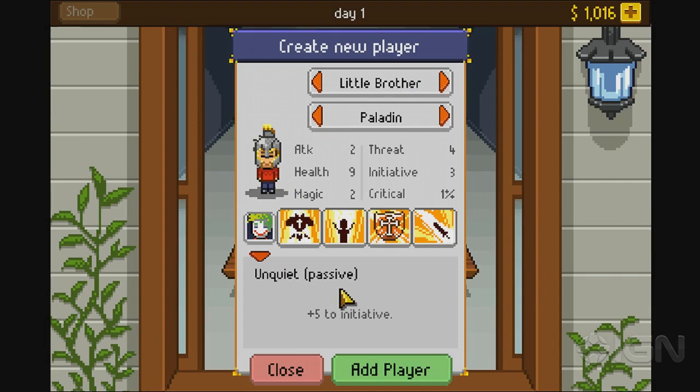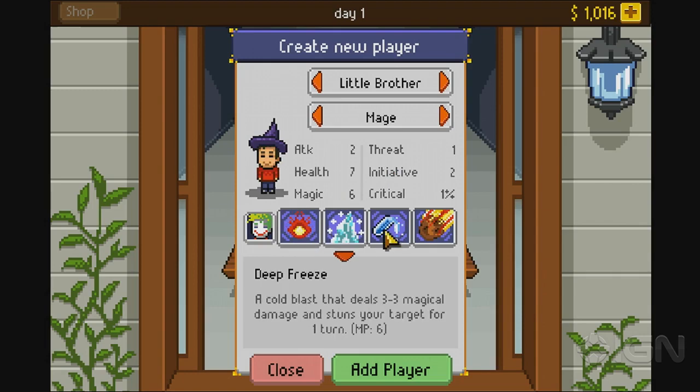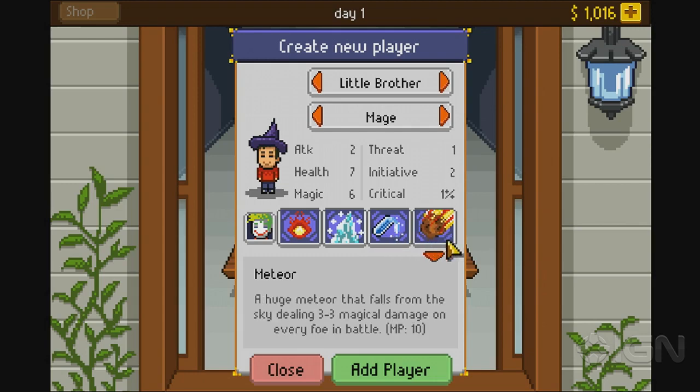Then you select a class that you feel is appropriate for the person. There's a bunch of different, like standard RPG traditional classes. Each class has various powers they can use. In this case, I'm going to go with the mage, and I have a fireball, the deep freeze that stuns enemies, a passive that increases magic power, and a meteor strike. These are pretty much the four skills every class has, and you progress them in a straight line throughout the game.